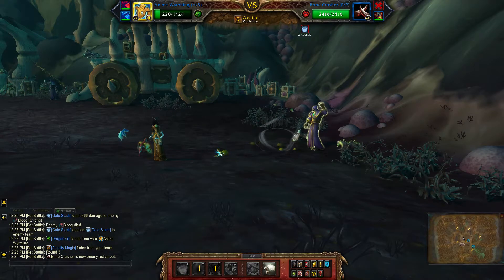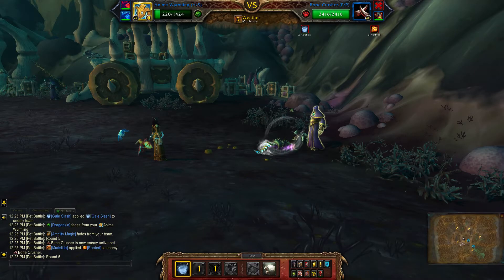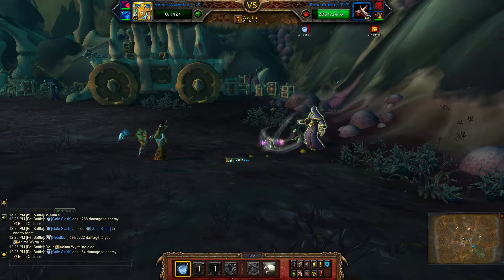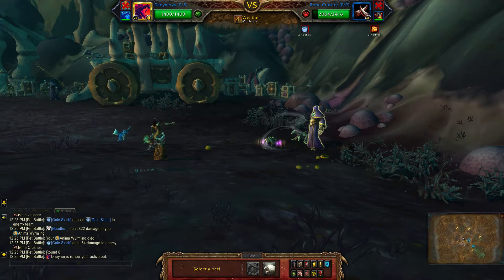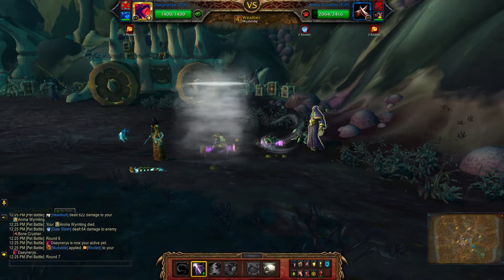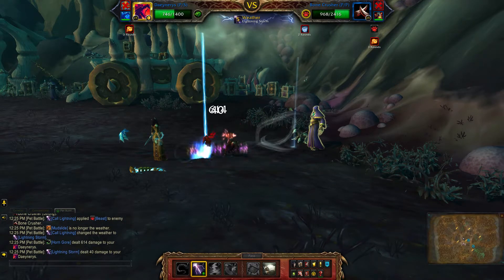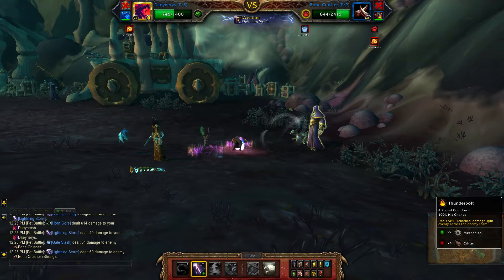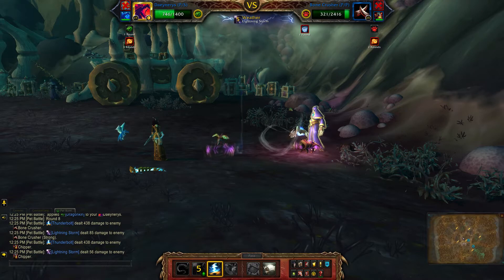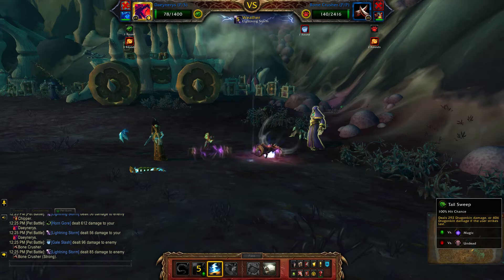Now when the second pet comes in, just hit Gale Slash again — you should die on this turn. When your second pet comes in, you're going to change the weather, hit Thunderbolt, and then Tail Sweep to finish off the sky.